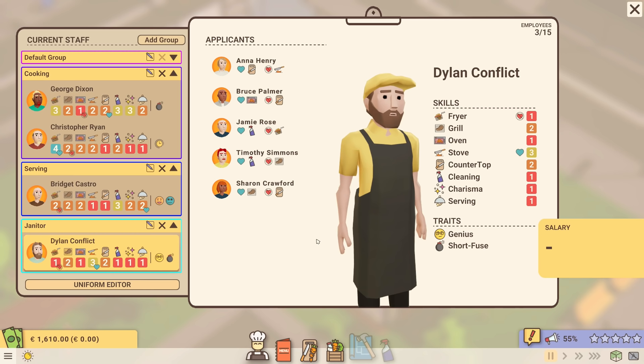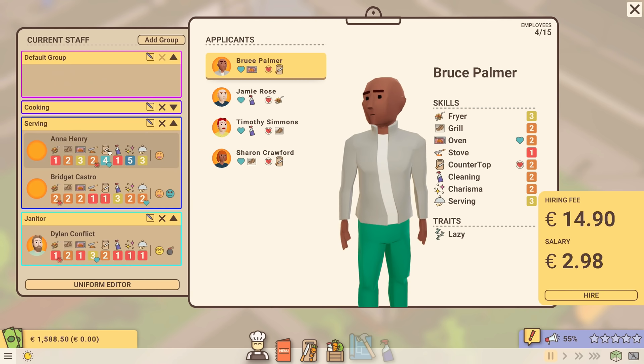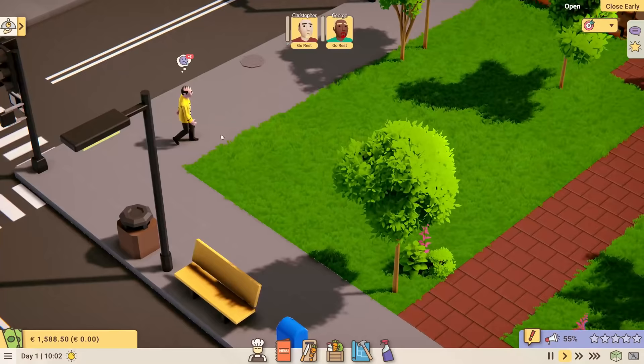George and Christopher will be working in the kitchen in their snazzy uniforms. Bridget will be working in serving. We're probably going to need another server — in fact, we absolutely will. So we'll get one of the applicants. We actually have Anna, who has charisma level five and serving level three — she is annoying, but I'm going to hire her and put her into the serving group. So now we have five people working for us. Let's close out of that menu, hit open, and watch our staff arrive — the two cooks, the two servers, and then me.